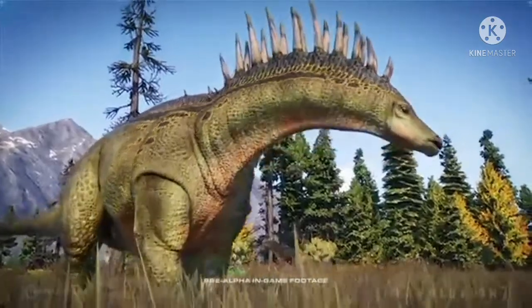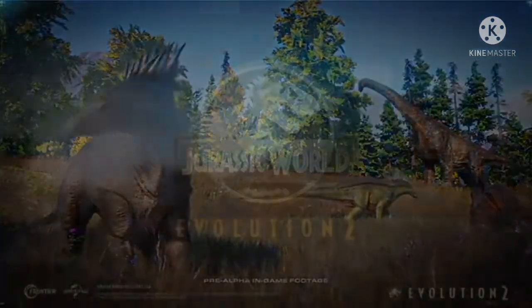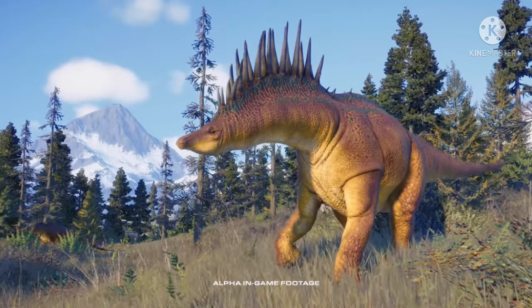Some of the new dinosaurs show interesting behaviors. With the Diplodocus, we see them clinging close to the Brachiosaurus as if keeping safe from carnivores. Also, the very first thing shown for dinosaurs is the Amargosaurus stamping its feet and roaring. In the shot there's a shadow in the left corner, and beyond the Amargosaurus you can see another one doing the exact same thing.